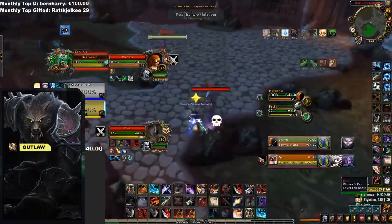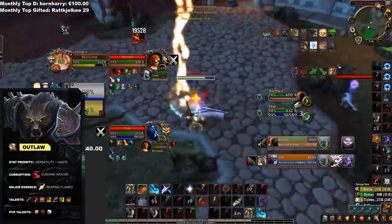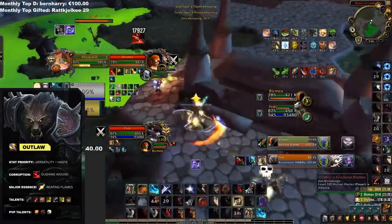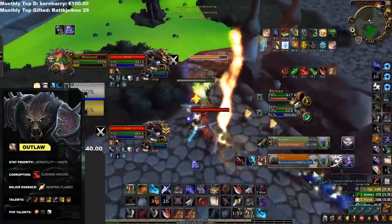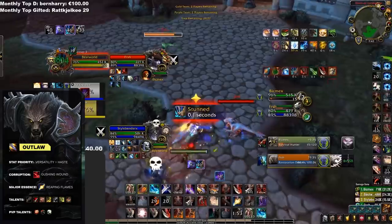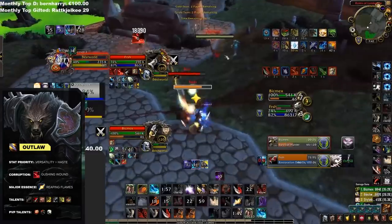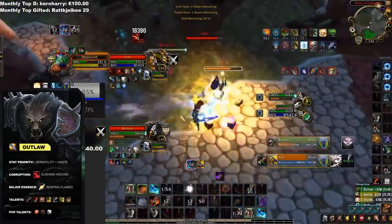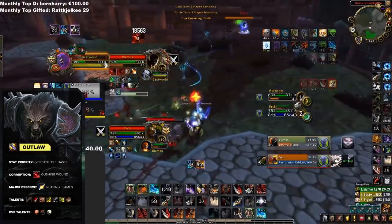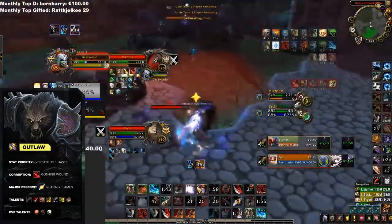Outlaw Rogue had its time as the go-to rogue spec back a few seasons ago, but since then has just been living in Assassination's shadow. Despite that, Outlaw offers a very fun and different type of playstyle. While Assassination has high consistent damage, Outlaw focuses more around buffing your team's damage with abilities like Tricks of the Trade. Having their main stun be ranged and having extra range on melee attacks gives them a very unique feel. Having old abilities like Gouge still in their toolkit further allows players to hone into that CC setup playstyle. Combine this with True Bearing from their unique Roll the Bones ability, and they can get their stuns to have basically no cooldown, along with reducing the cooldown of their offensive and defensive abilities.